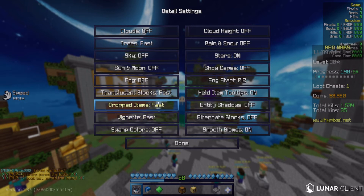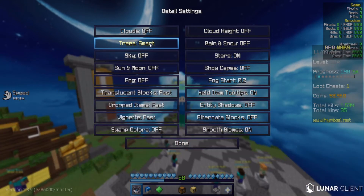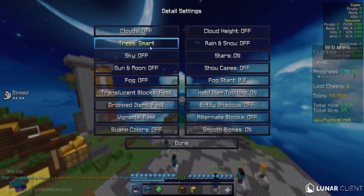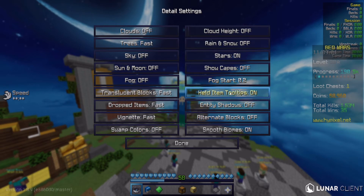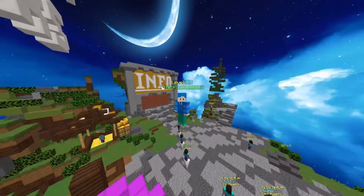Keep Stars on so you get the custom sky. Turn Sky off and Sun and Moon off. Fog off. Set Translucent Blocks to Fast, Dropped Items to Fast — basically set everything to Fast. Swamp Colors off. For Trees, don't use Fancy or Smart — set them to Fast as it's best for FPS. Fog Start at 0.2. Entity Shadows off — you really don't want shadows. That's all of the in-game video settings.